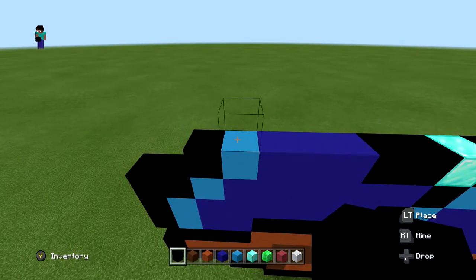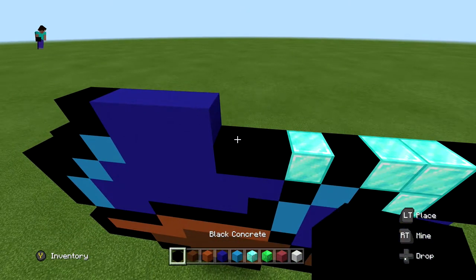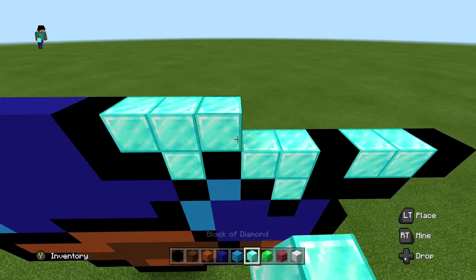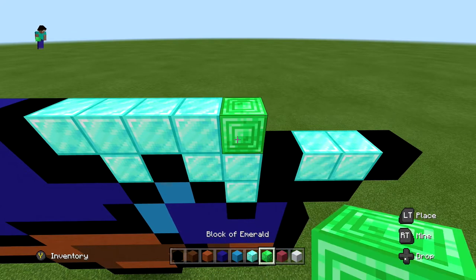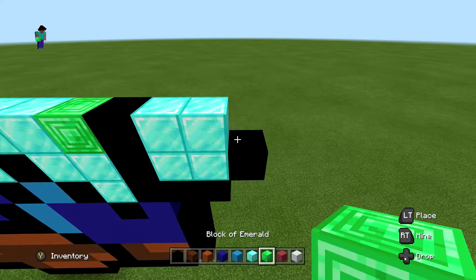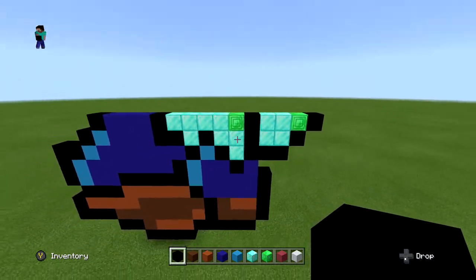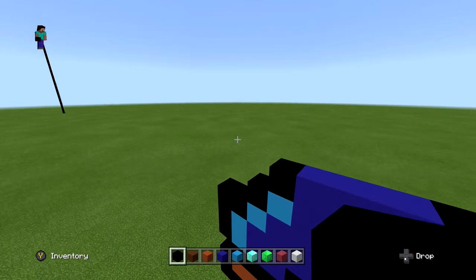For the next layer, start in one with one black followed by three blue, another black, then four blocks of diamond, one block of emerald, one black, two blocks of diamond, one block of emerald, and one black extending out one on the right side. When you're done it should look just like this.